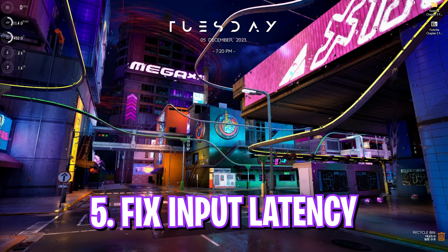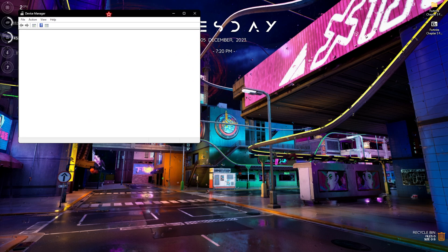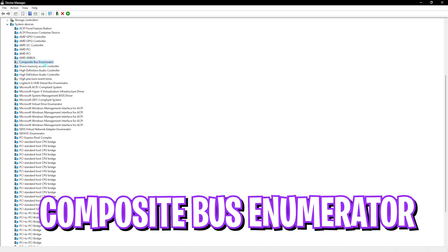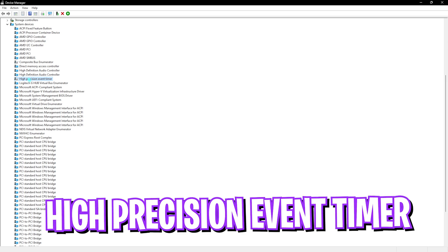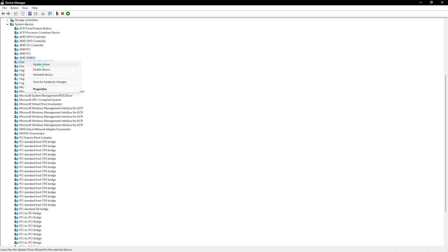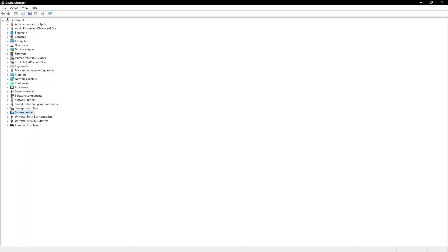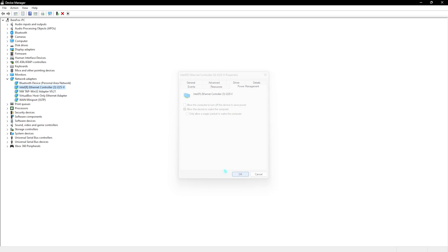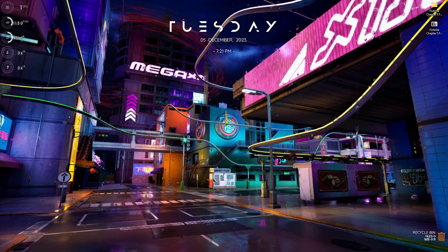Open Device Manager, go to System Devices, and disable Composite Bus Enumerator, High Precision Event Timer, and Numeric Data Processor/Enumerator if available — right-click and select Disable Device. Also go to Network Adapters, find your LAN/Ethernet connection, go to Properties, then Power Management, and disable 'Allow the computer to turn off this device to save power.' Click OK and close Device Manager.